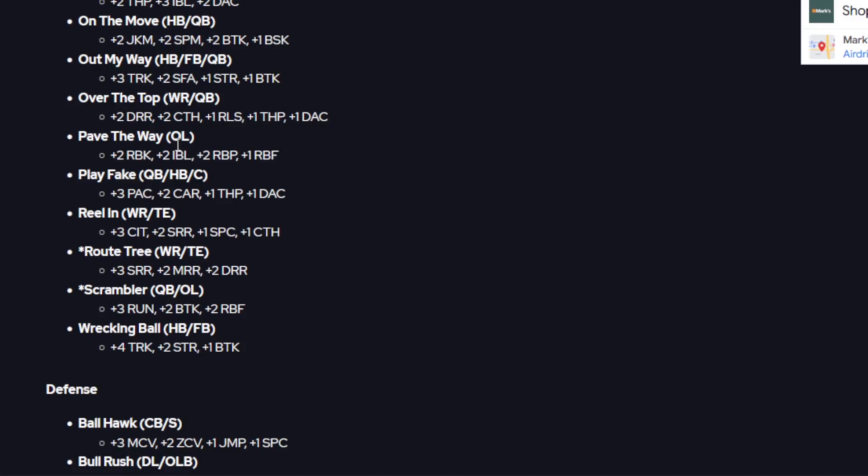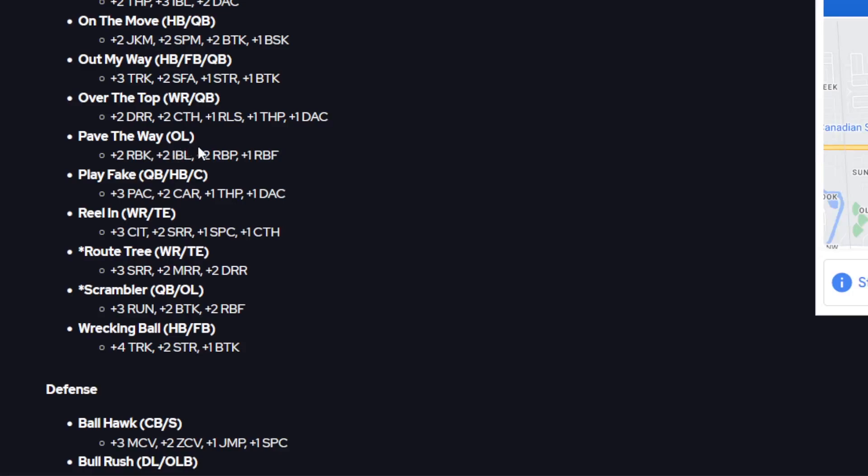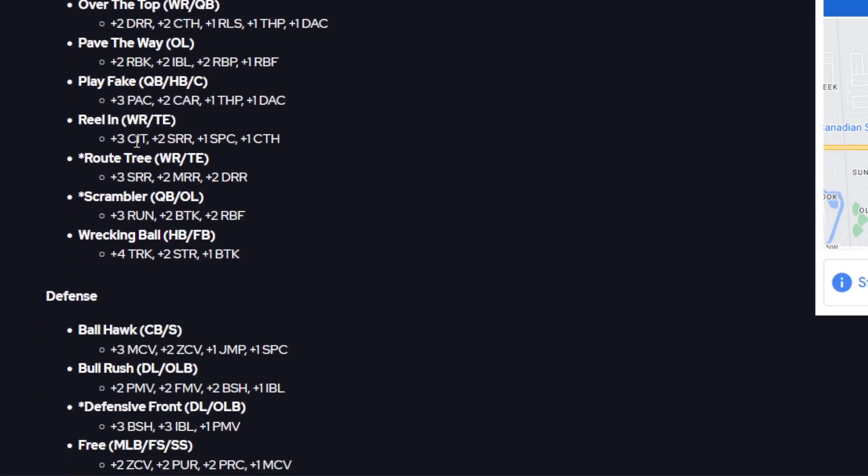Pave the Way is like the run blocking version of Iron Wall — plus two to run block, plus two to impact, plus two to run block power, and plus one to run block finesse. Play Fake for centers, quarterbacks, and halfbacks gives plus three to play action, plus two to carry, plus one to throw power, and plus one to deep accuracy — though it's unclear why the center is included since they don't really benefit. Reel In for wide receivers and tight ends gives plus three catch in traffic, plus two to short route, plus one to spec catch, plus one to catch in traffic, and plus one to regular catching. Route Tree for receivers and tight ends gives plus three to short, plus two to mid, and plus two to deep route running — this one costs around 100,000–150,000 coins and is quite popular.